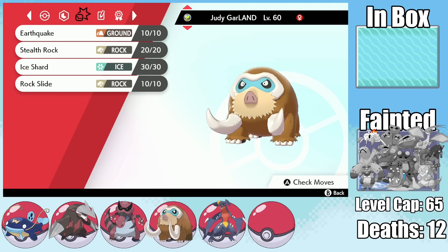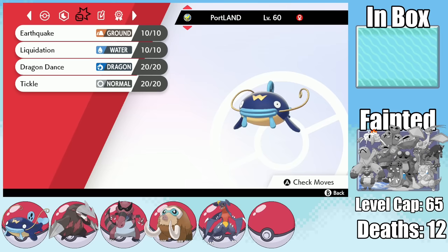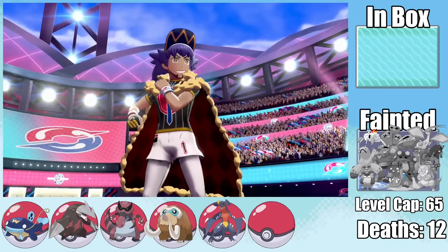Our final team of five: Judy Garland the Mamoswine with Earthquake, Stealth Rock, Ice Shard, and Rock Slide; Poland the Excadrill with Earthquake, Iron Head, Rock Slide, and Swords Dance; New Zealand the Krookodile with Earthquake, Crunch, Outrage, and Bulk Up; Portland the Whizcash with Earthquake, Liquidation, Dragon Dance, and Tickle; and Holland the Garchomp with Crunch, Bulldoze, Rock Slide, and Dragon Claw. Five survivors heading into the final challenge.